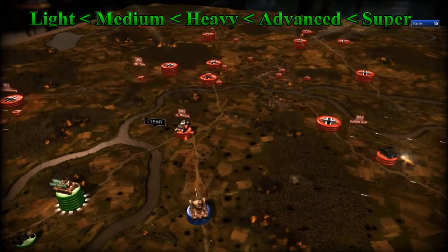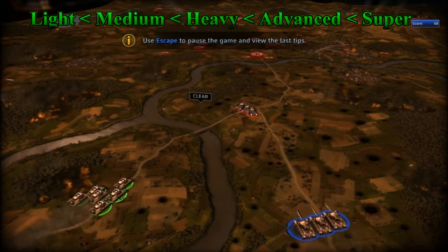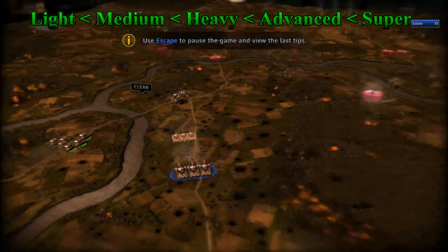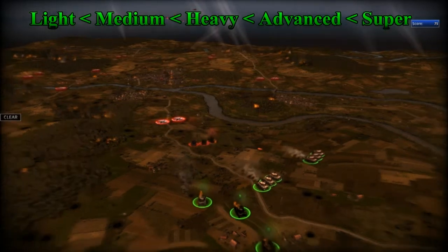These guys are advanced light tanks. They are no match against a medium — they're faster, but they lack the firepower. These guys, as you can see here, are tank destroyers. They are good against tanks, but they cannot fire upon infantry.